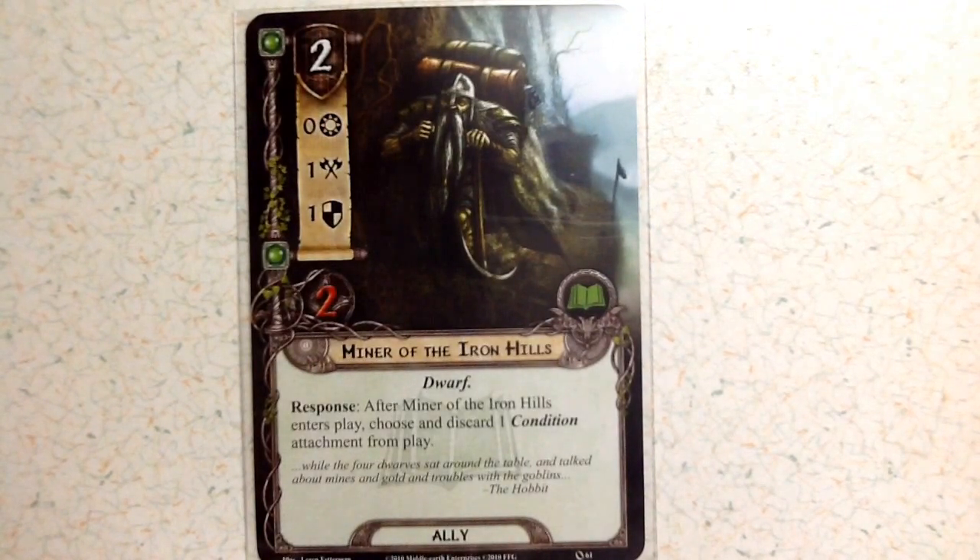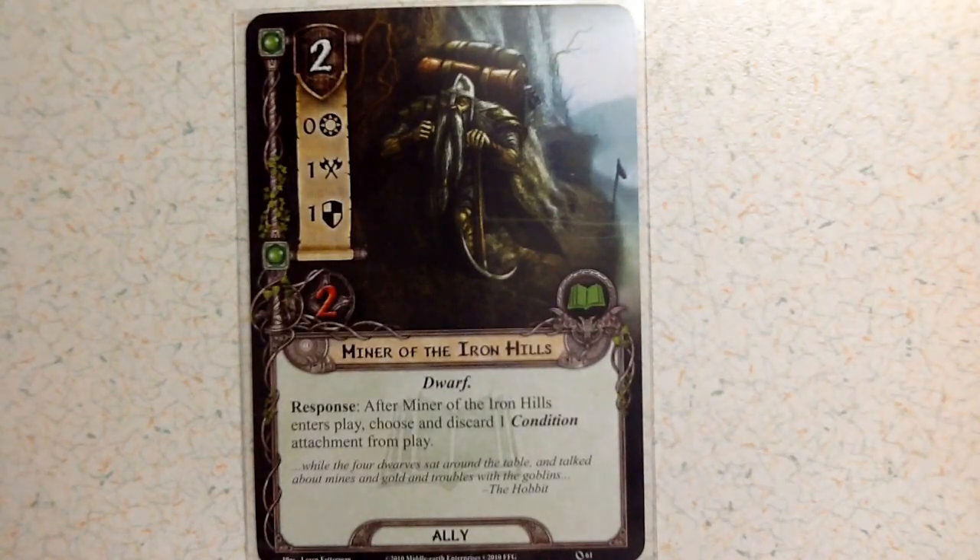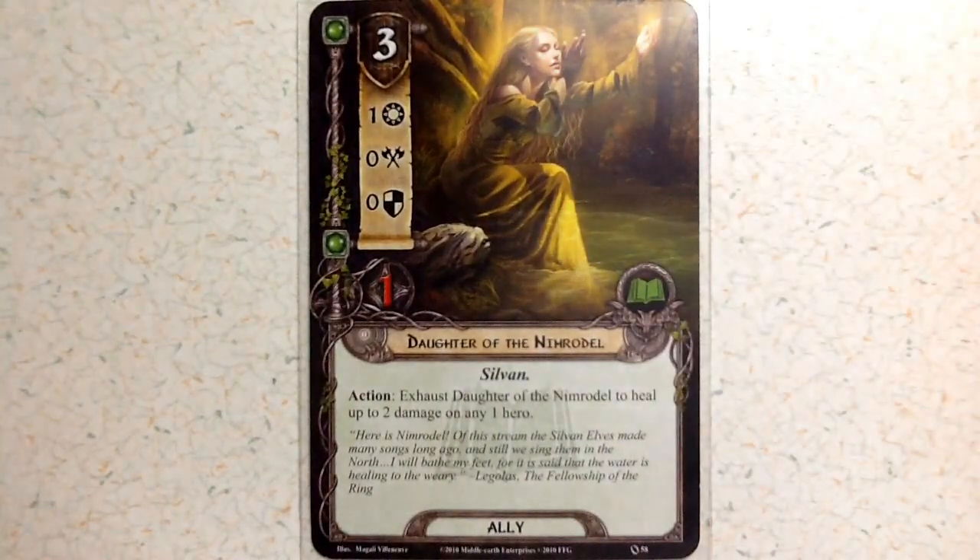Then you've got the Miner of the Iron Hills at two cost, zero willpower, one attack, one defense, and two health. His response: after Miner of the Iron Hills enters play, discard one condition attachment from play. There aren't always a lot of conditions to deal with, but in the final quest there tend to be quite a few, so he can be very useful. You get two of them in the base set.